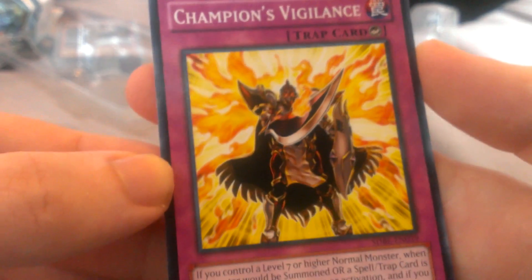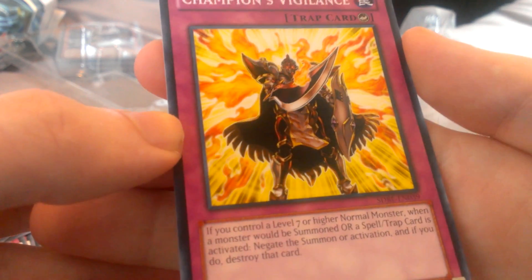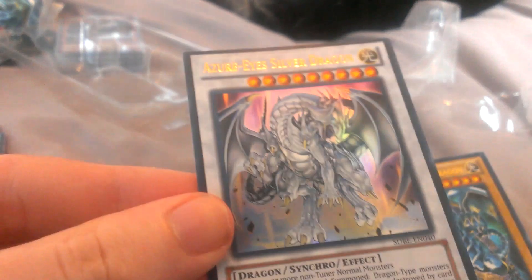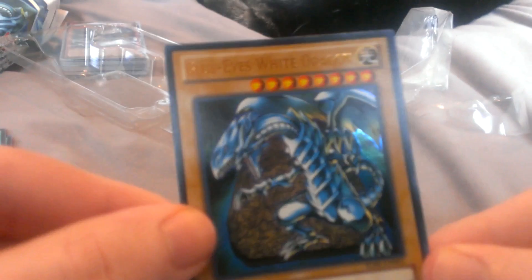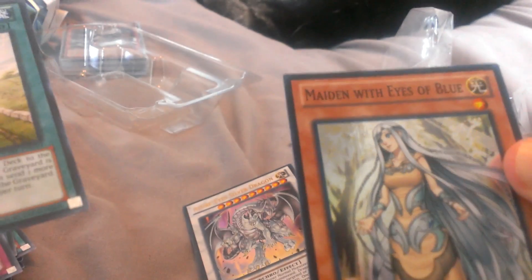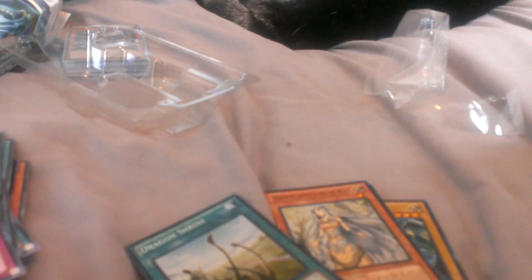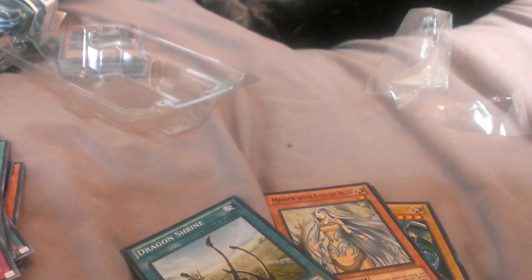So yeah, two ultra rares: Zero Eyes Silver Dragon, looking amazing, and Blue Eyes White Dragon, looking awesome. There's my super rares: super rare Maiden with Eyes of Blue, and Dragon Shrine. There you go — there's the Saga of Blue Eyes White Dragon.